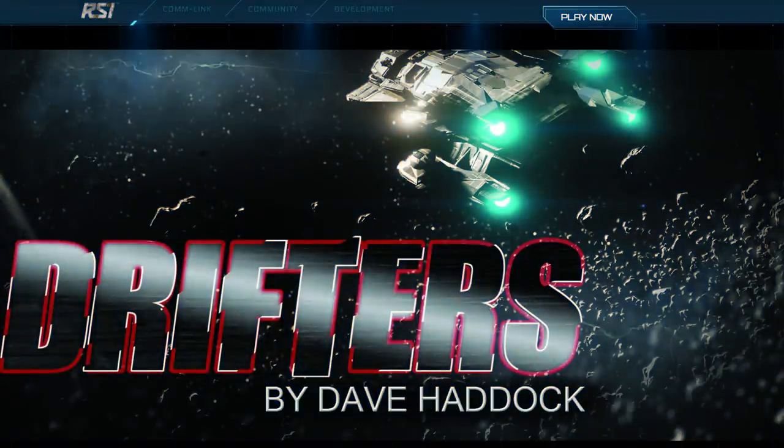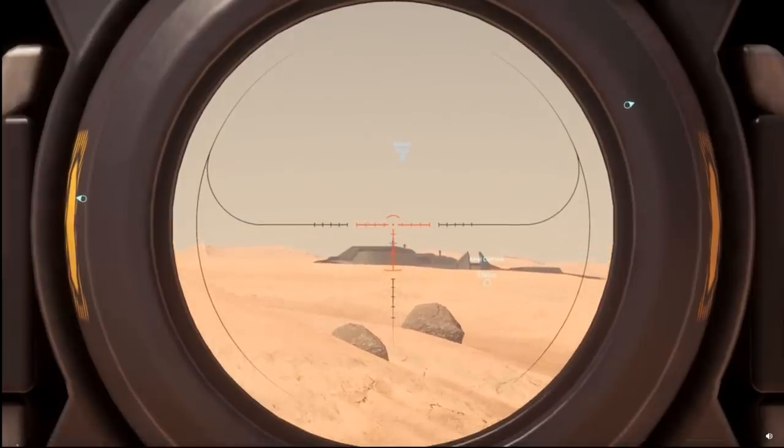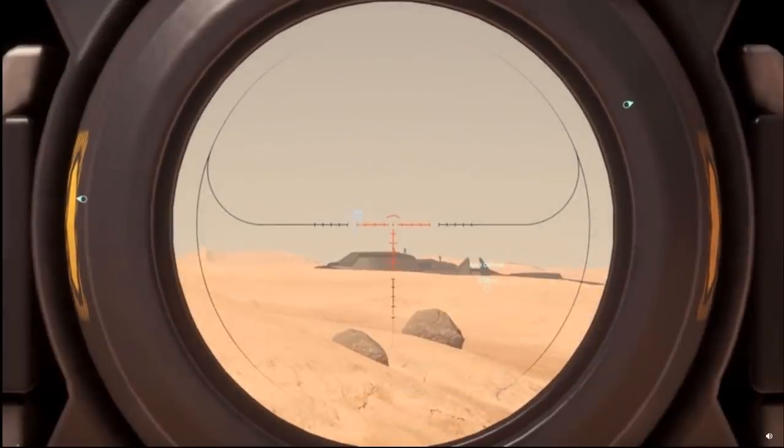As always, we had our standard Galactapedia update and a lore post — Drifters Part 2. If it's new to you, enjoy, but if you've already read it in Jump Point, it's a repost. Lastly, and likely the biggest news — the thumbnail item — Star Citizen can now be a proper survival/FPS game because there's a Reddit post showing you can not only see but damage a player from 1,800 meters in-game. The previous limit was around 200 meters. This is extremely exciting, huge progress.